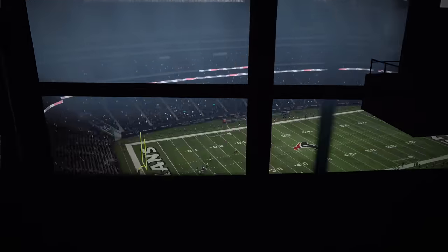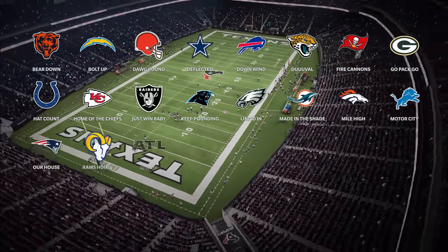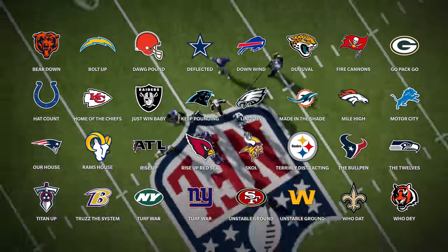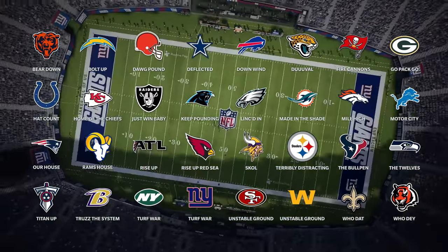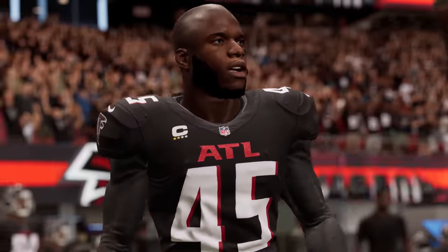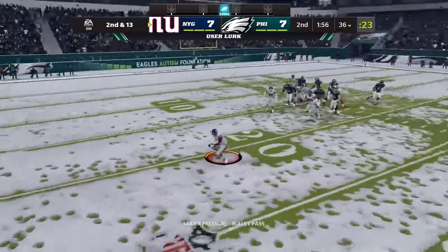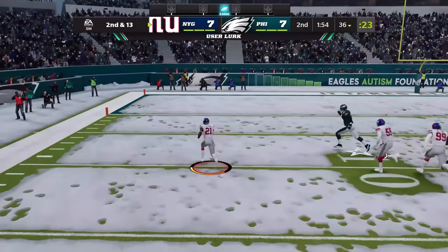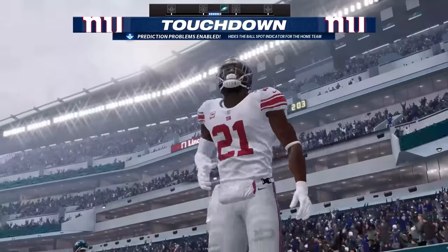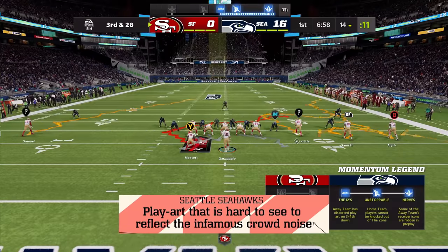We're also introducing home field advantage in Madden 22. Every NFL stadium in the game features a unique M-Factor that, when triggered, can unlock a special boost created for each NFL team's environment. The home team will always have one extra M-Factor in the momentum meter, simulating the difficulty of winning on the road in the NFL. These unique M-Factors will be the first to unlock when a momentum shift happens.